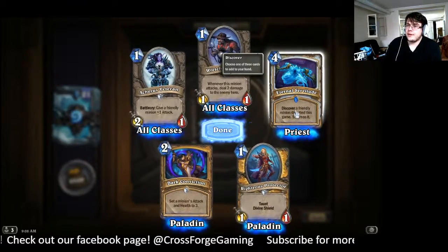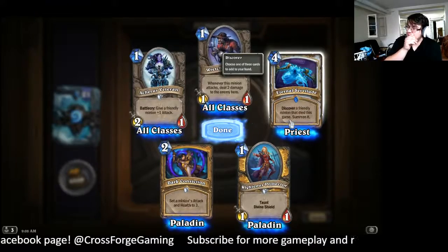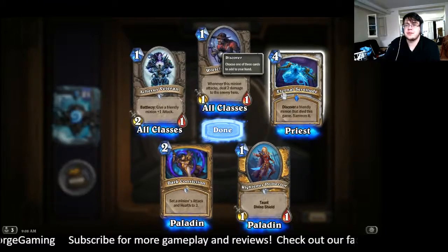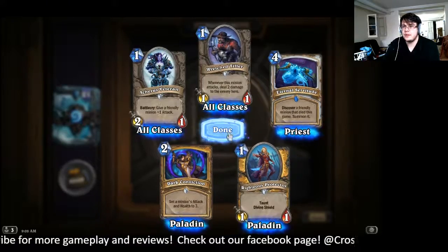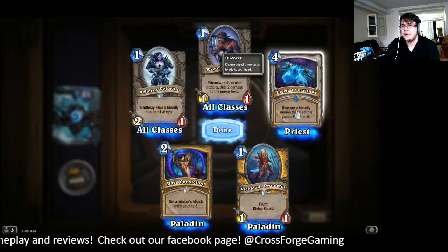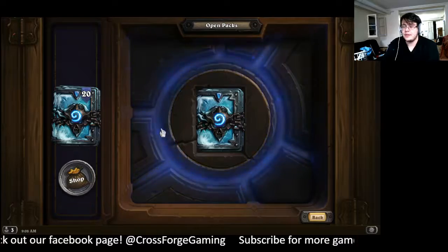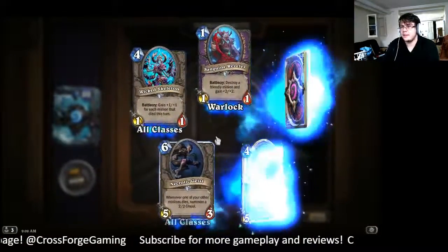Infernal Servitude looks like it's going to be a great card — discover a friendly minion that died this game. So you can use this to bring back important deathrattles. You can get Sludge Belchers in Wild, or you can catch Tortolan Shell Razors for the same value. Being able to discover a friendly minion gives you flexibility as opposed to random from Onyx Bishop. I think you would still play Onyx Bishop, however — I'm not saying this card replaces it by any means.